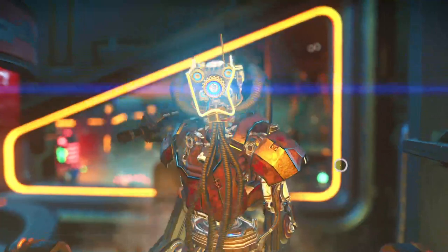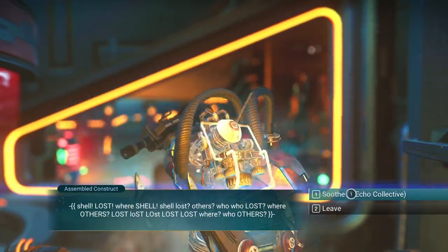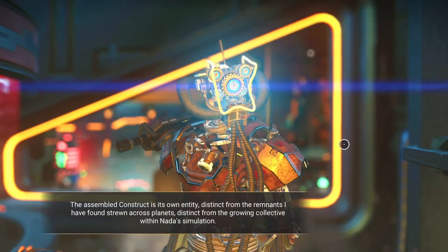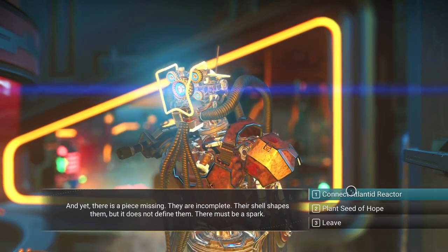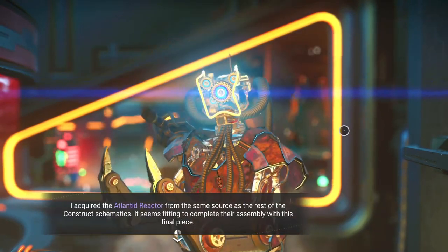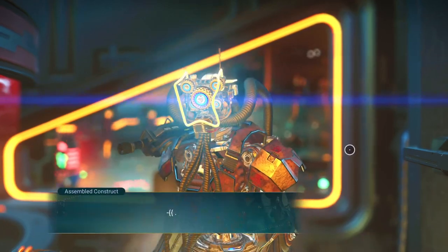We come up to this and talk to the construct - highly distressed. You're going to soothe it with the Echo Collective that you already got, and it calms down. Then we have a choice: connect the Atlanted Reactor or plant the Seed of Hope. We're going to do the Atlanted Reactor on this one. It says there's no going back - you can reconsider or continue. We're going to continue.